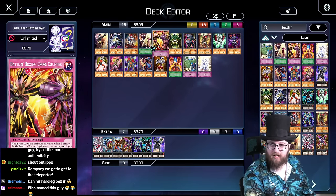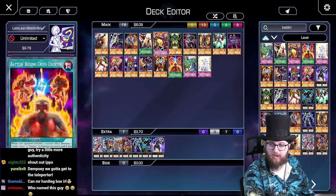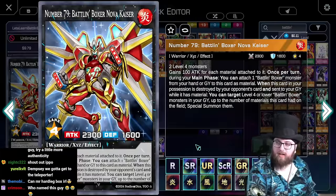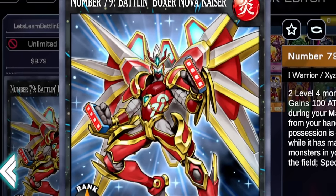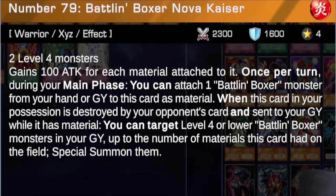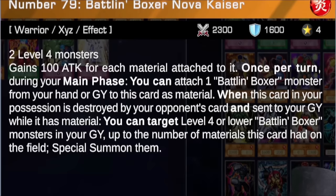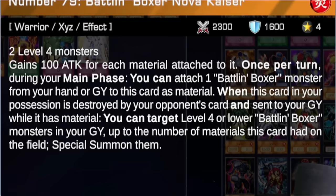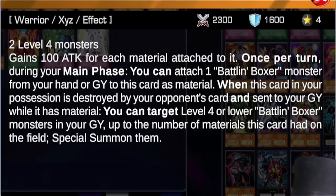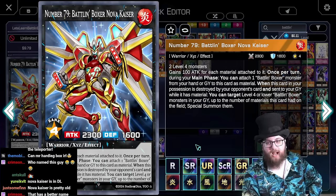Looking at what spell/traps say 'Battling Boxer' on them that Dempsey can search: there's Battling Boxer Cross Counter, Ring Announcer, and Battling Boxer Spirit. We might want to check those out first. Before that, let's look at Number 79 Battling Boxer Nova Kaiser: 2400 ATK, generic materials, gains 100 ATK for each material attached - so probably 200 ATK. Once per turn during your main phase you can attach one Battling Boxer from your hand or graveyard as material. When destroyed by an opponent's card while it has material, it special summons Battling Boxers from the graveyard.